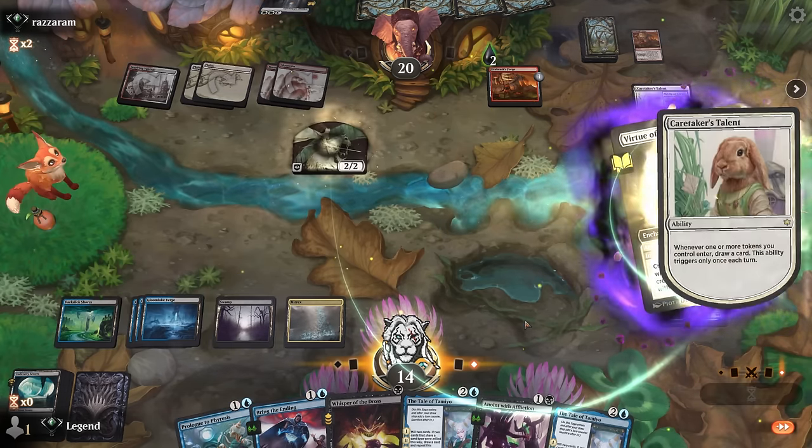Probably worth doing rather than keeping up a counter spell, although we could play it extra safe to keep the counter spell so they don't get to resolve anything too scary. Then maybe end-of-turn Anoint. Caretaker's Talent — I'm happy to counter. Then Vortex bounce a token since we're probably going to do that anyway. Now we are eventually going to run out of cards, so finding our saga would be awesome.